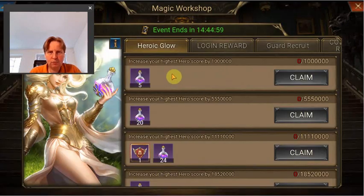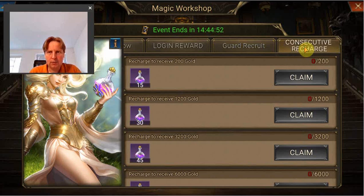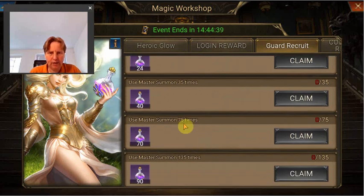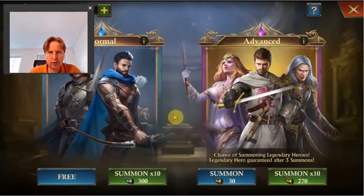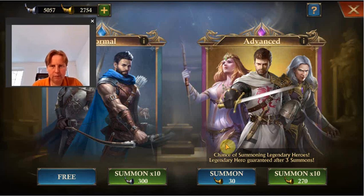We have the hero score and we have the guard recruit, the master summon, and consecutive recharge, but I'm not going to do that. So I'm just going to look at the guard recruit first, and who knows, that can help me improve my hero score as well. I have enough to do 75 times a master summon, actually more than enough for that.